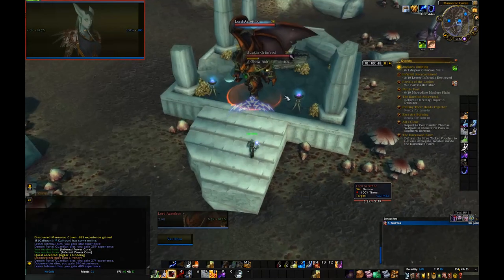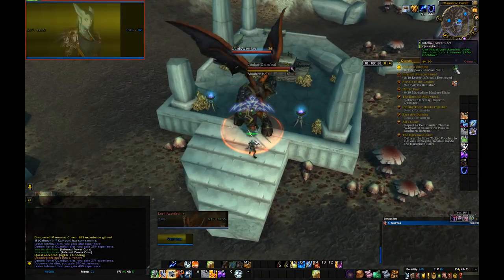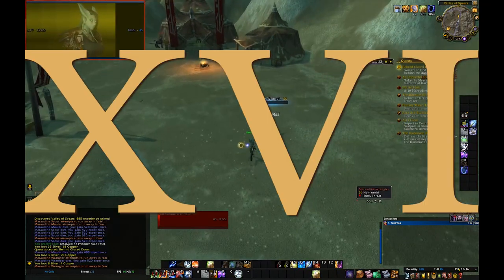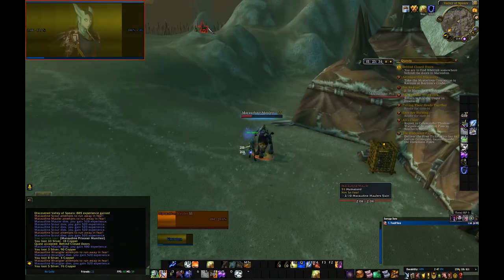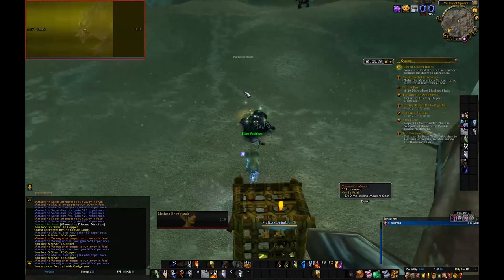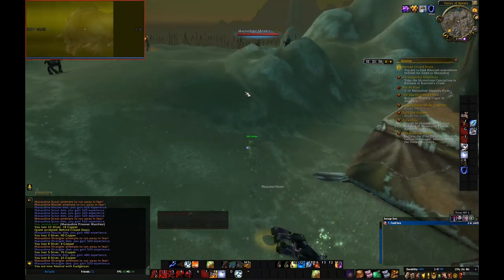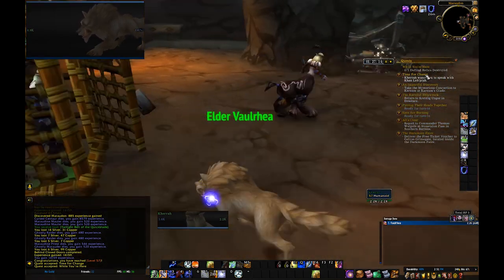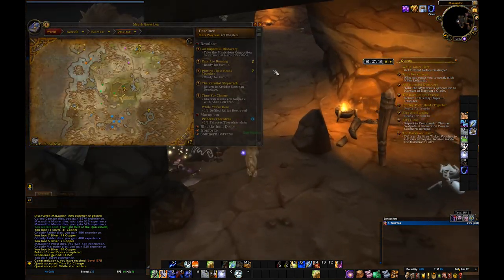Moving on to Uniting the Tribes and Threats from the Sartheris Strand. Tip number 15: At Manorok Coven, if you see the mob called Lord Azrathok, don't aggro him — he will kill you. Tip number 16: You might stumble upon a caged tauren in the Valley of Spears — it is part of an escort quest. Don't do it, it takes too much time. The same thing goes with a quest called While You're Here, which you're also going to get at the Valley of Spears.